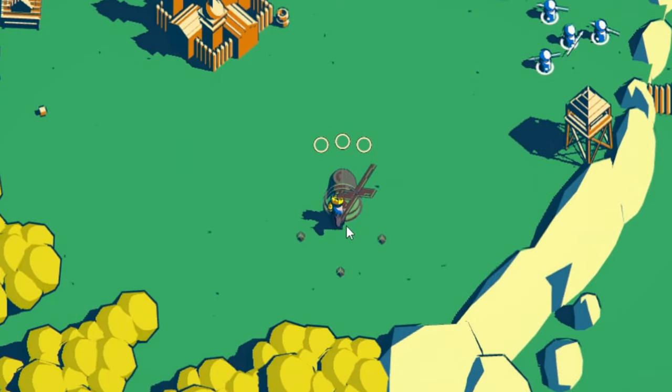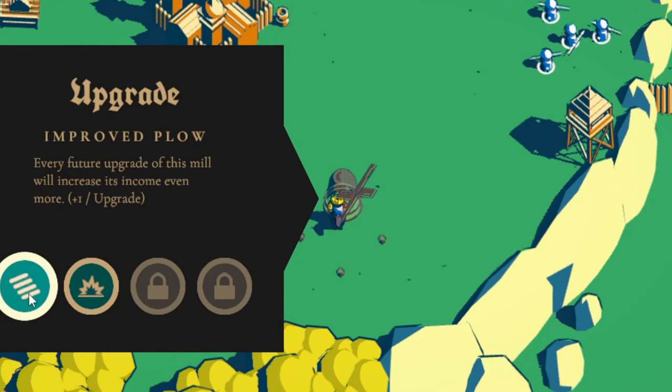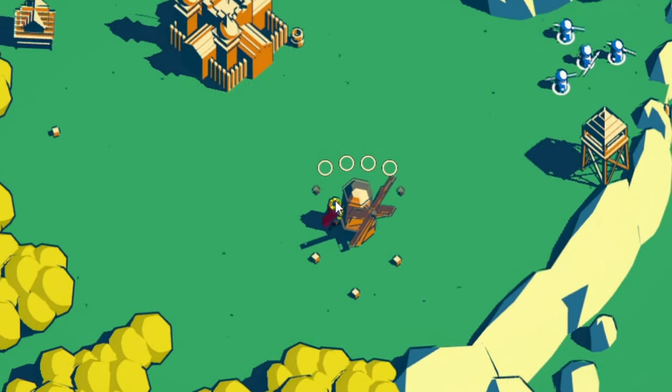What do I want now? Unlocks the option to build fields to increase income. Improved plow — every future upgrade of this mill will increase its income even more. Or the mill explodes when destroyed, dealing massive damage around itself. So this increases my income, I guess.